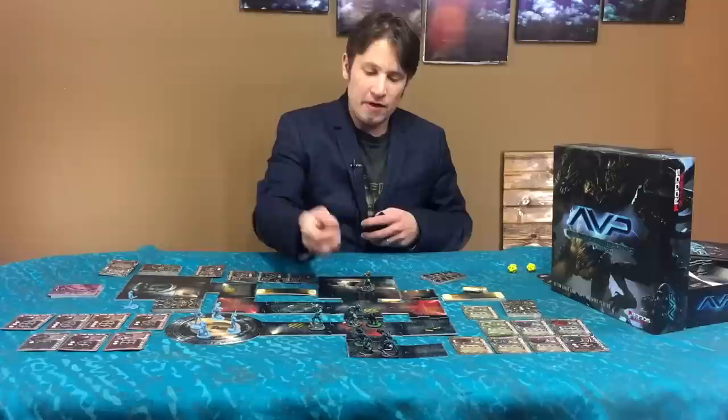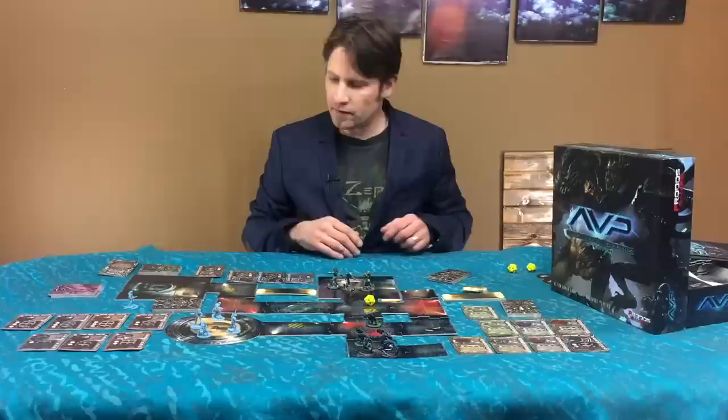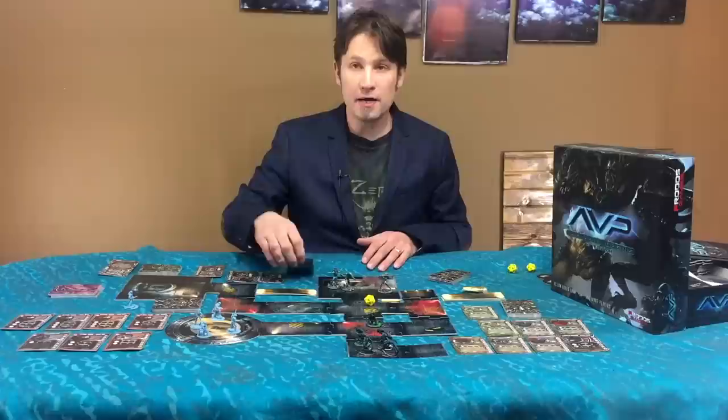With your hand of cards ready, everybody rolls a d20 — the only type of die used in this game. Highest roll goes first, second highest goes second, and so on. You then pick a single one of your faction figures and activate them, placing a little activation token beside them to show they've already gone.